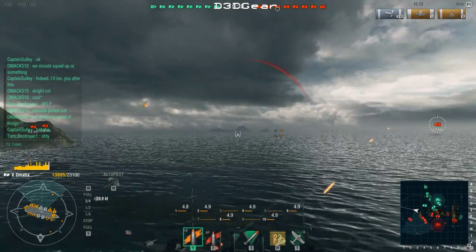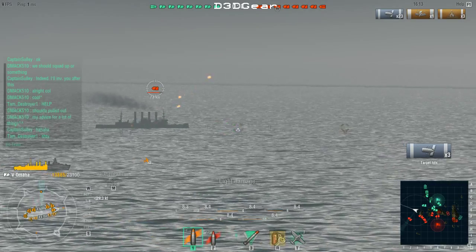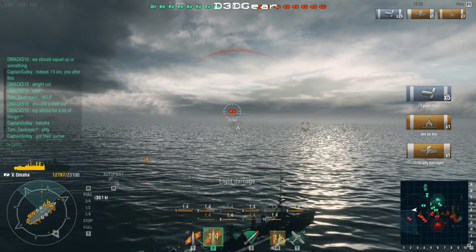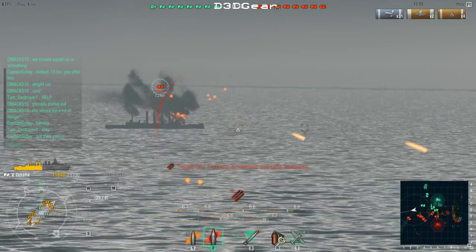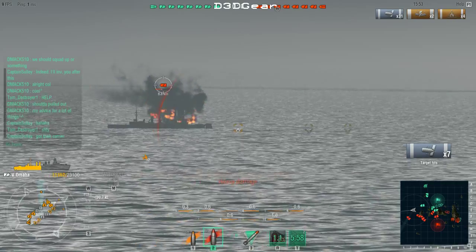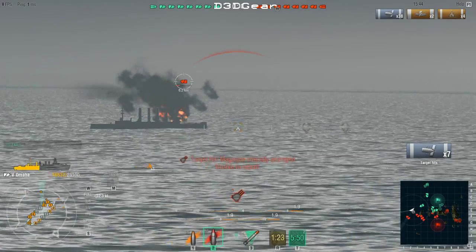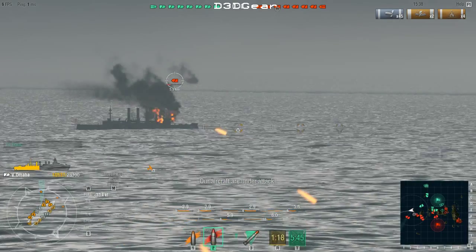We're gonna try to win the gunnery duel right now. There is a friendly St. Louis coming to help me, but other than that I'm entirely on my own — and there are three other enemy cruisers, two of which are now firing on me coming around the island. I'm in a four-on-one right now. Our St. Louis will be here in about 40-50 seconds, making it a two-on-four. He's already at less than half health and he's taken about a third of my health off.